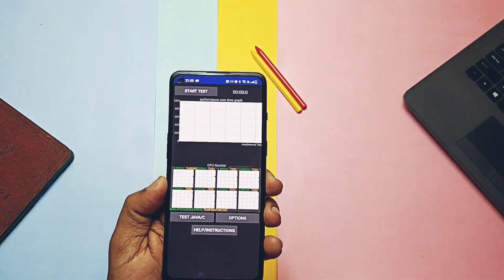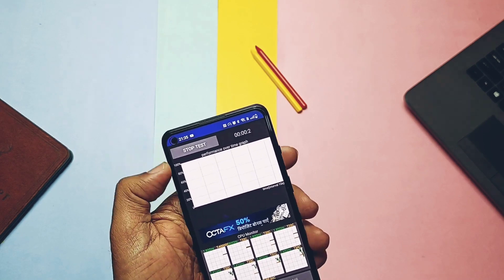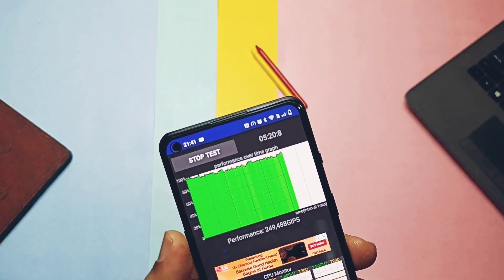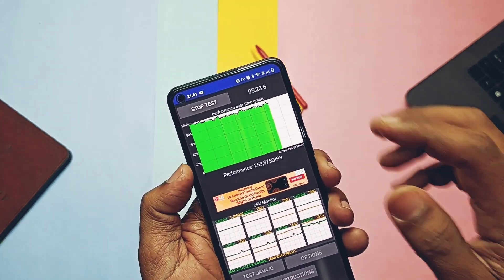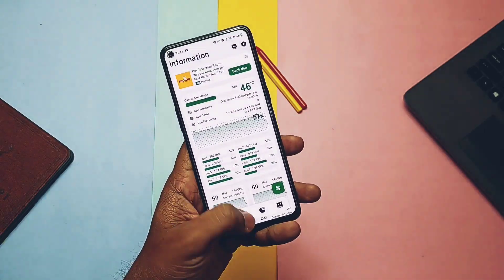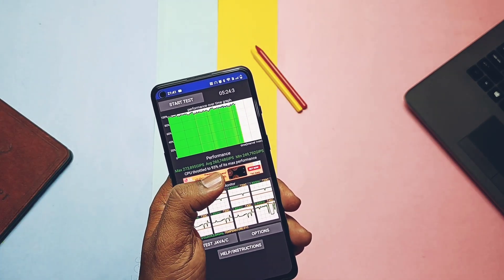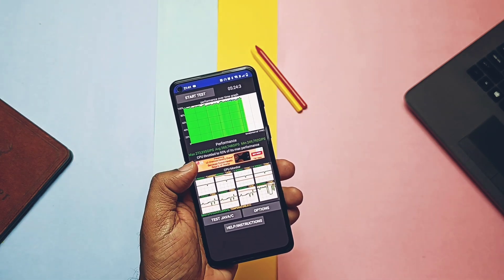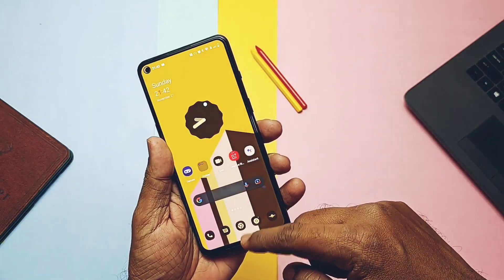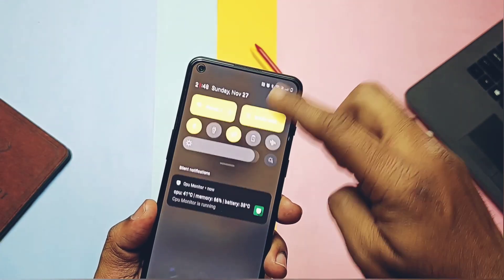Next is the CPU throttling test to confirm whether the new OxygenOS 13 F12 build can withstand CPU-intensive tasks. The device temperature cooled down to 32 to 35 degrees Celsius. I ran the test on 20 threads and stopped after 5 minutes — results are amazing. We got 93% CPU throttling, meaning the device manages to maintain CPU performance under heavy load. Temperature during this test rose up to 47 to 50 degrees Celsius. Compared with the old F11 results — where we ran the test slightly longer at 7 minutes and got 90% — these results are on par.